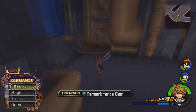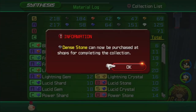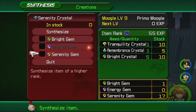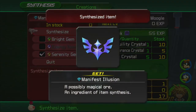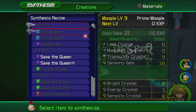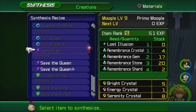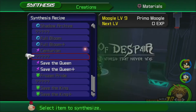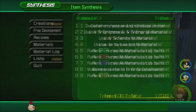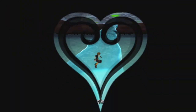So far I've gotten a lot of Serenity Gems and Remembrance Gems, but no weapon. We can finally buy Mithril Stones from the shop — nice! We're going to make a Serenity Crystal plus a Serenity Gem, and we get a Manifest Illusion. This is how we're going to get Manifest Illusions for the various recipes we need. Unfortunately we also still need Lost Illusions, and we have to fight the Data Organization members in order to get those. We also need some more Remembrance Shards. Back to more level grinding!